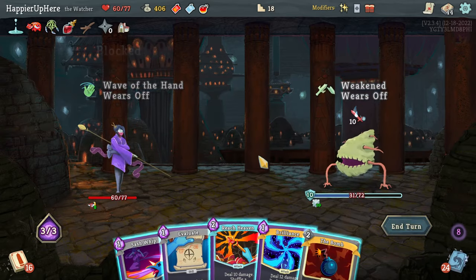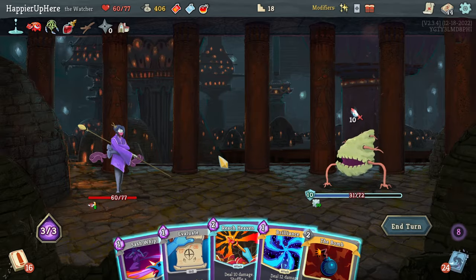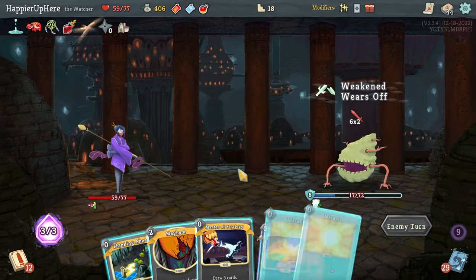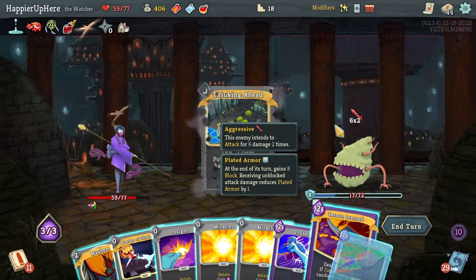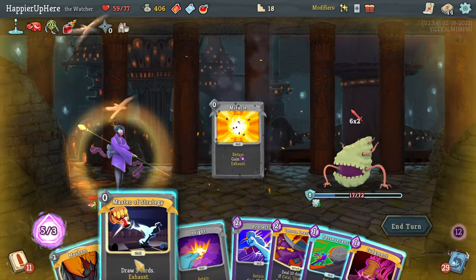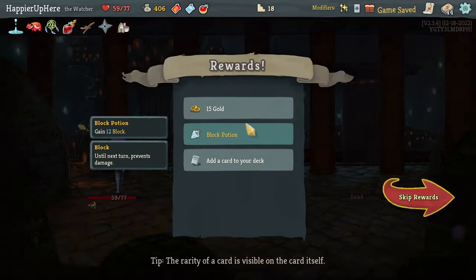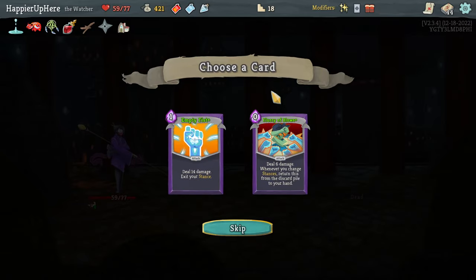This is proving surprisingly difficult. Let's do Brilliant, Sash Whip, Evaluate - losing only one HP. Another 12 damage. I don't think I need the Wish in hand - put that back. Could I use Lesson Learned here? Let's do the Miracles, Master of Strategy - actually I can just use Judgment right. Let me just kill with Judgment - this is taking too long. Got a block push, Empty Fist, Flurry of Blows - I already have Flurry of Blows. Let's take Empty Fist.